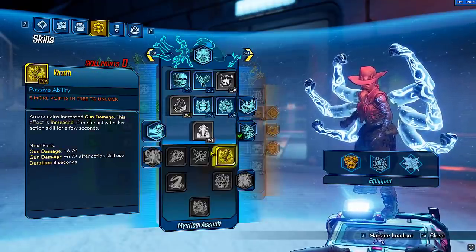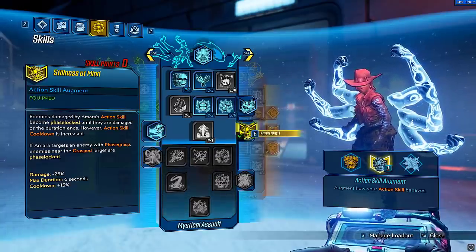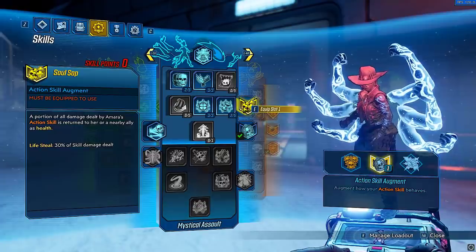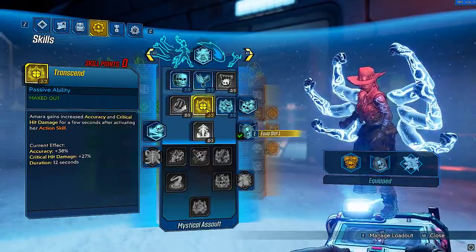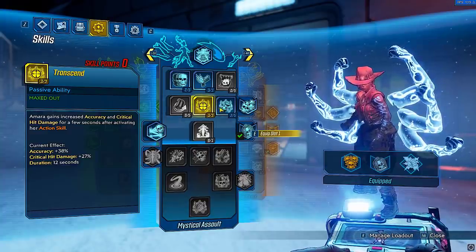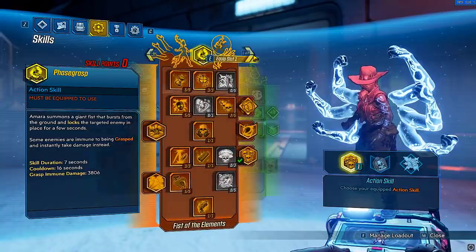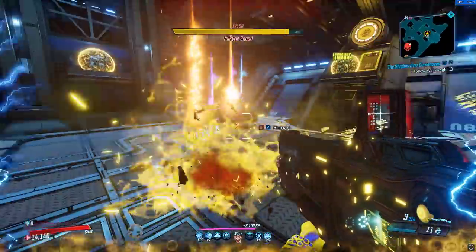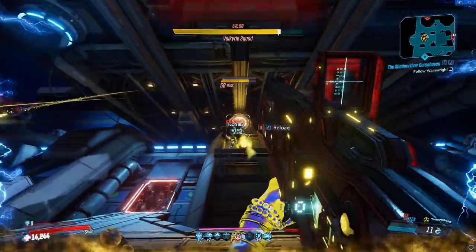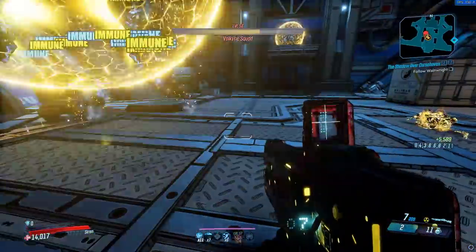With your last few points, we're going to dive into the blue tree. The only thing I really like from this tree is Stillness of Mind — you can alternatively just pick up Soul Sap and use those points elsewhere. Having Transcend is really going to help you with bosses, as well as a couple points into Restless. This is the spec I have found the most success with. You literally don't even need to use your brain. You don't even need this much move speed — the Anarchy does so much damage that you can literally just stand still and one-shot everything.